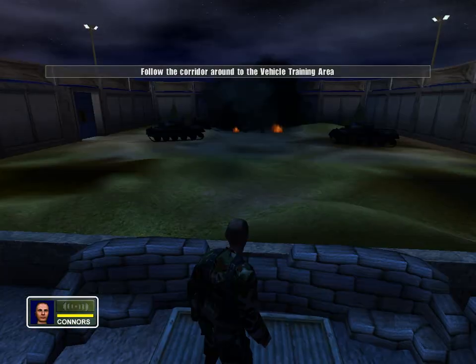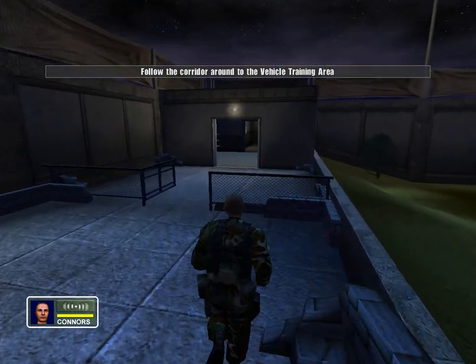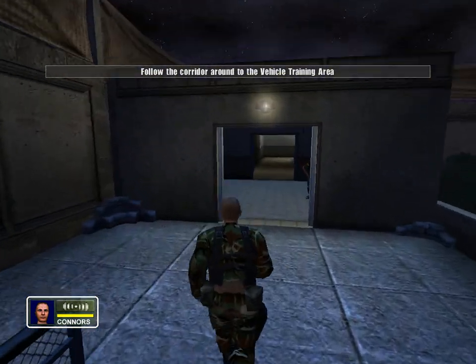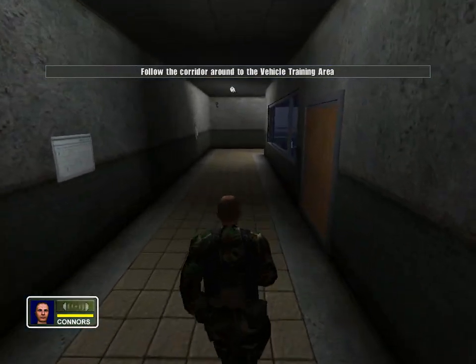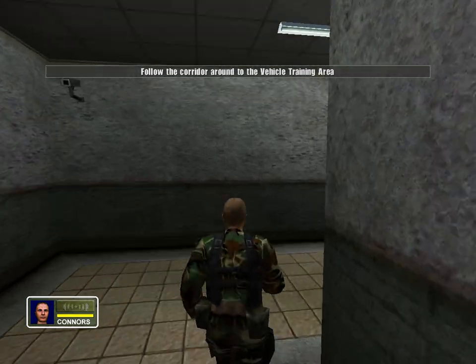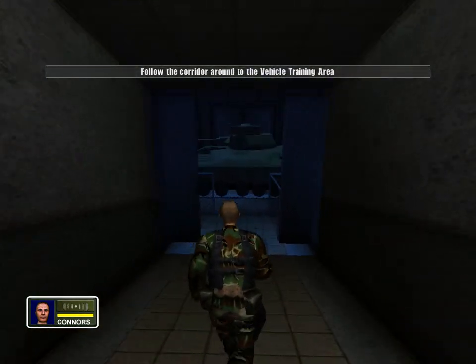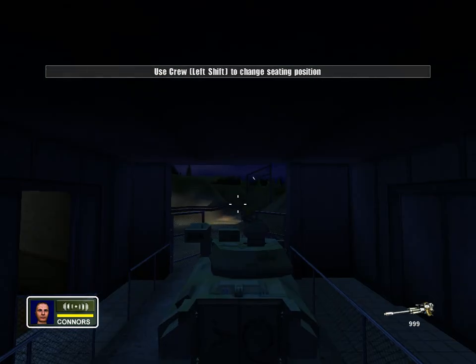That concludes your anti-tank training. Step into the observation booth to reach your next training area. Now move it. Dismissed.